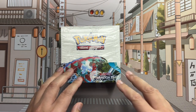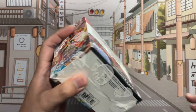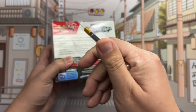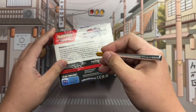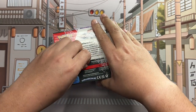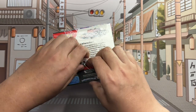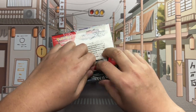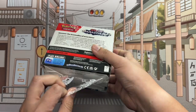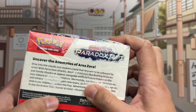Be sure to subscribe to get notifications on our future Pokemon product unboxings, and also check out the Pokemon TCG playlist to see what you may have missed. Yesterday we were lucky enough to open up a booster bundle from Paradox Rift — a little six-pack taste of what we can look forward to. We pulled an ultra rare gold card, so go check out that video after you're done watching this.